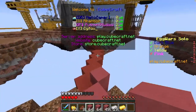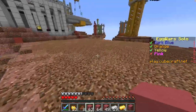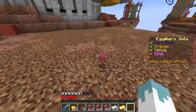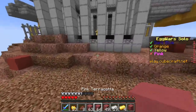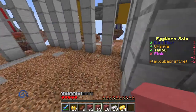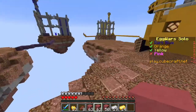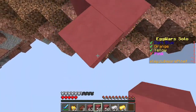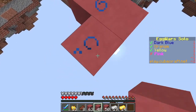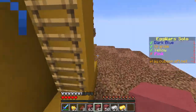Dark blue's at that diamond gen. Yellow had got my egg, and orange is chilling at his diamond gen. I'll pick up the gold and the block. Why did it auto put it in a different slot? Okay, it didn't stack — that was actually really strange. I don't think orange is much of a threat. Might as well grab these diamonds while we're here.